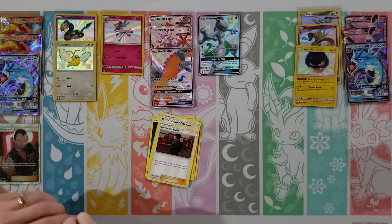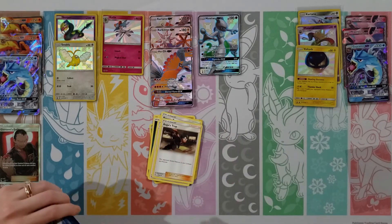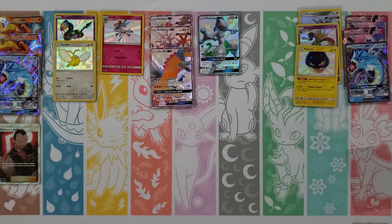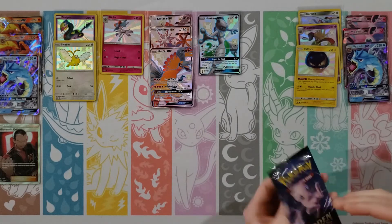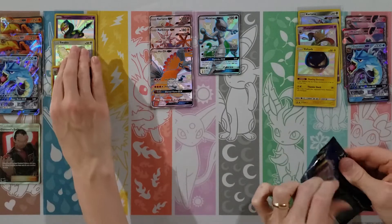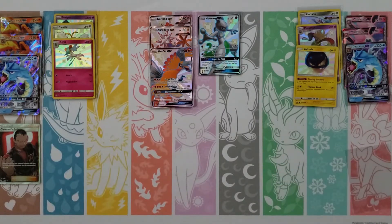We're at six baby shinies and three Full Art shinies, with six hits from the normal set. Charmander, Clefairy, Psyduck, Magikarp, Staryu, Fire Energy, Koga, Misty's Gym, Lieutenant Surge — oh, Gyarados! And Blaine. Let's get a sleeve for your Gyarados. Every GX we've gotten, we've gotten two of them — lots of duplicates.